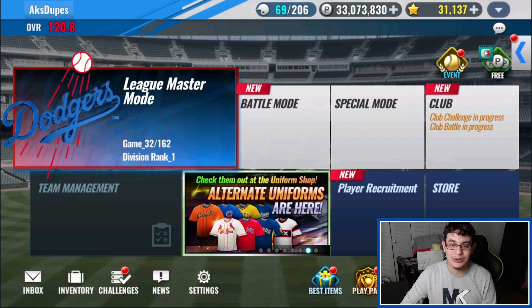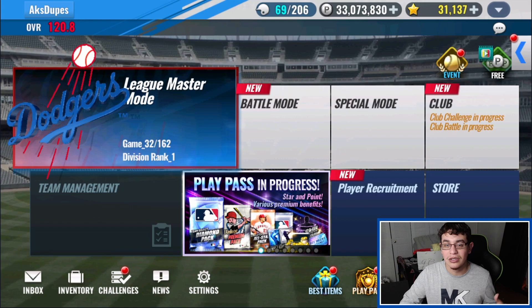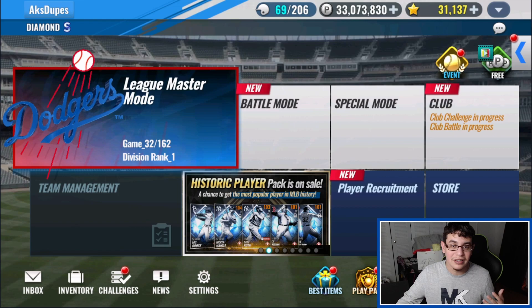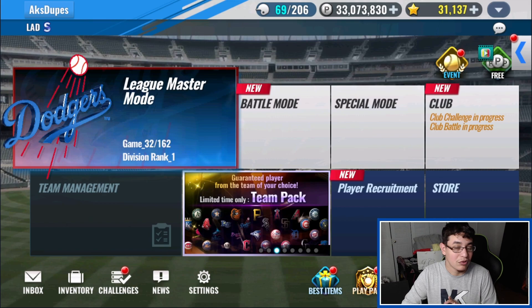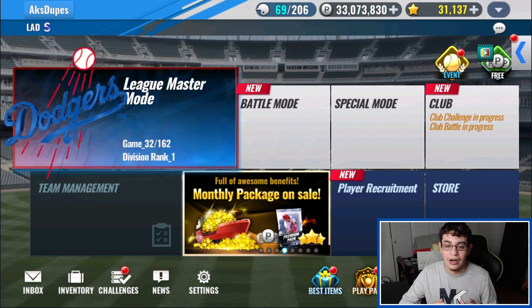Welcome back to another MLB 9 Innings 22 video. My name is Brian. Today we have a bunch of regular skill change tickets and we're going to see who we can use them on. Most of our players don't really need regular skill change tickets unless we're hunting for triple blues or triple threes. Most of our guys are basically done — all we need is either premium skill change tickets or blues and greens. We just need to fix a couple players for our team to be really good.